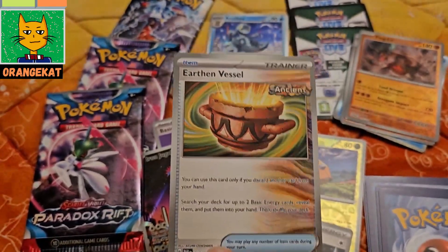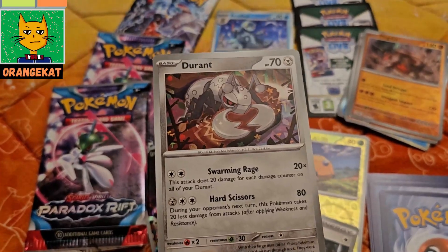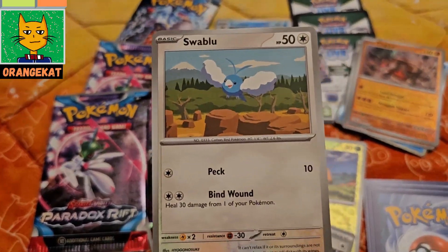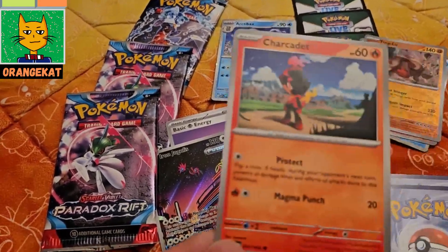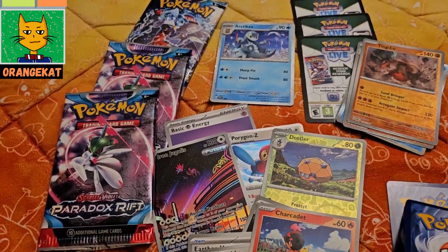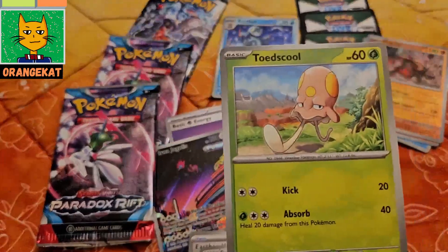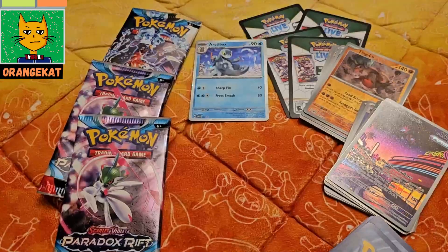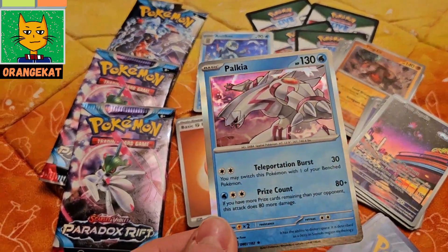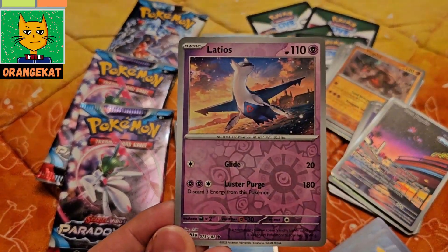A Curtain Vessel card, a Turo card, a Squawkabilly blue, a Squawkabilly blue Dark Cadet, a Vanillite, Dood School, a fighting type energy card, a full art Palkia card, and a full art Latios card.